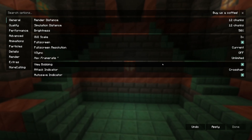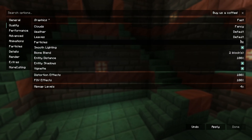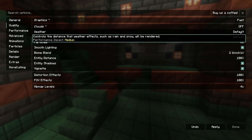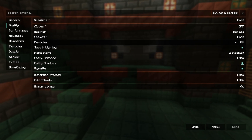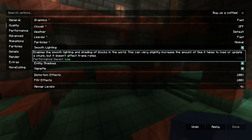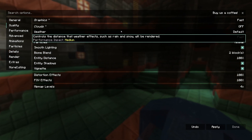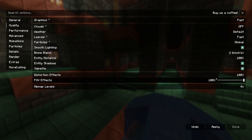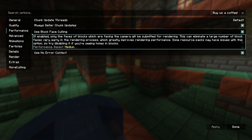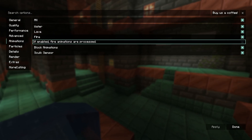View bobbing and the last few options down there don't really affect FPS. For Graphics Quality, Fast vs. Fabulous doesn't make much difference here. Clouds: turn this off. Leaves: set to Fast. Particles: set to Minimal. Smooth Lighting: keep this on — the performance impact is low and the game looks bad without it. If you hover over any option you'll see a quick description of what it does. If you're really starving for FPS, you can set Mipmap Levels to zero.